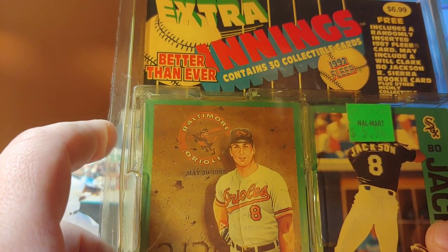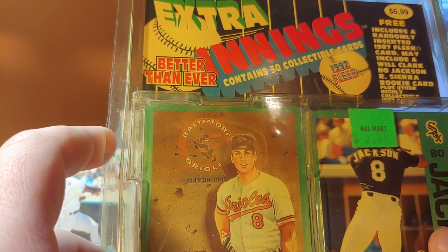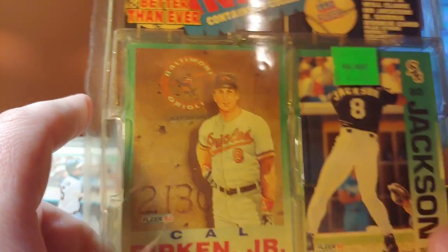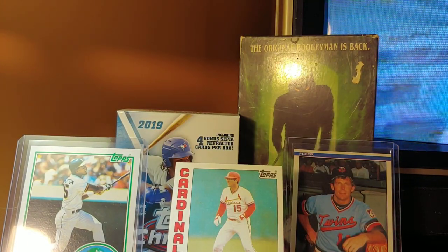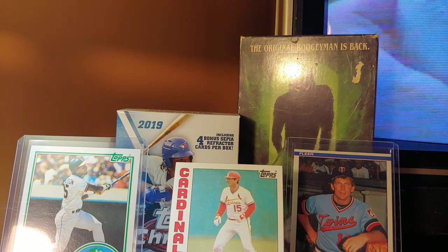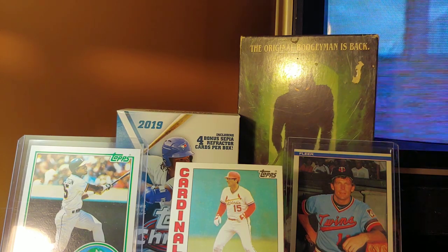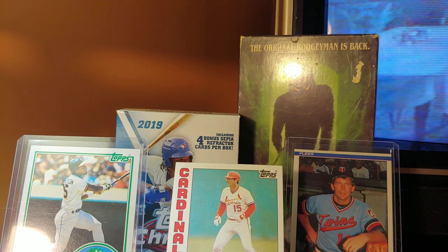The deal with this is it includes a randomly inserted '87 Fleer card — may include a Will Clark, Bo Jackson, Ruben Sierra rookie card, plus other highly collectible '87 cards. Now you know as well as I know the chances of it having a Bo Jackson rookie or Clark rookie or even a Ruben Sierra rookie is slim to none, but we're gonna find out. I want to open this carefully because I don't want to ruin the package.